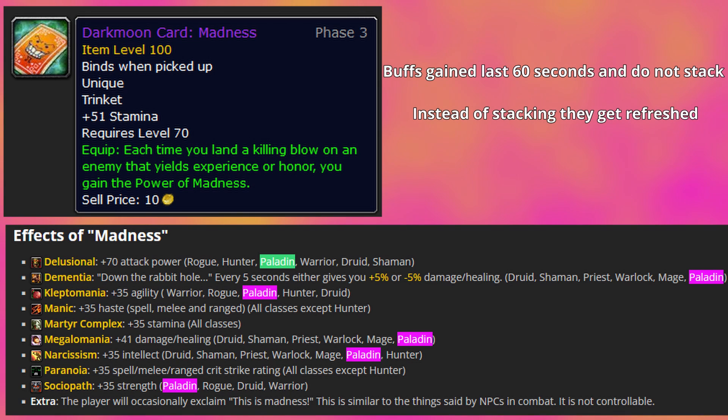The possible buffs you can get are completely random and mostly useless. Some of the buffs paladins can obtain: Delusional which is 70 attack power, Dementia which every five seconds gives you plus or minus five percent damage or healing, Kleptomania which is 35 agility, Megalomania which is 41 spell power, Narcissism which is 35 intellect, or Sociopath which is 35 strength. As you can see these effects aren't really going to do much for a prot paladin and they're completely random so you can't rely on them.